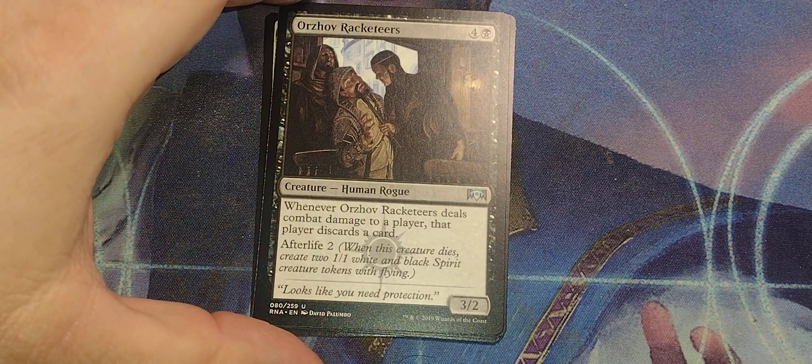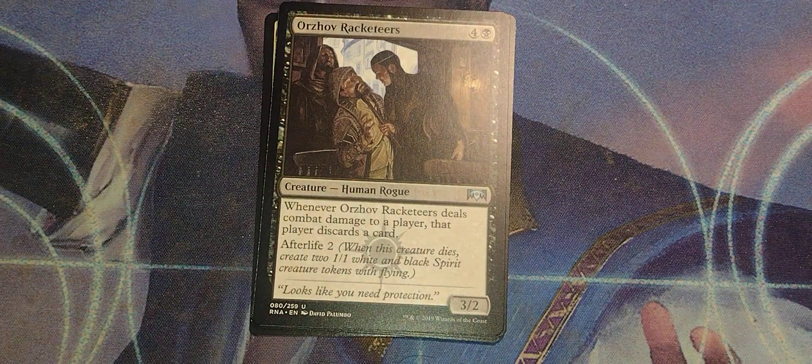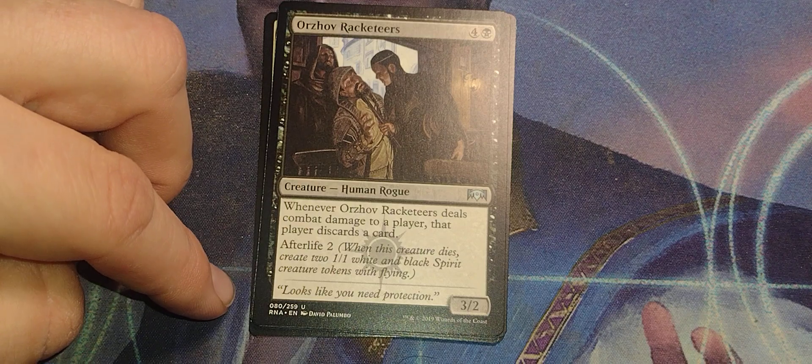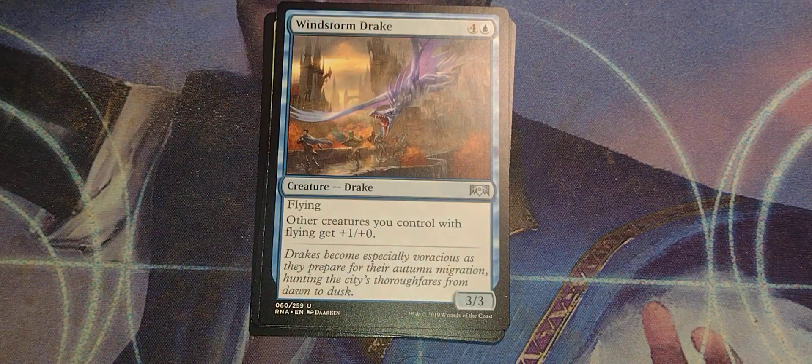Orzhov Racketeers. Four and a black, human rogue, 3/2. Whenever Orzhov Racketeers deals combat damage to a player, that player discards a card. After a life of crime — when this creature dies, create two 1/1 white and black spirit creature tokens with flying. 'Looks like you need protection.' Right before they break a window.